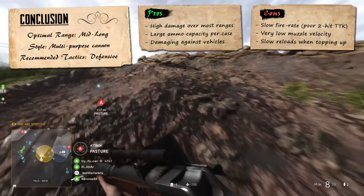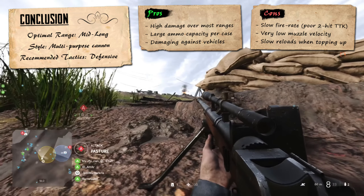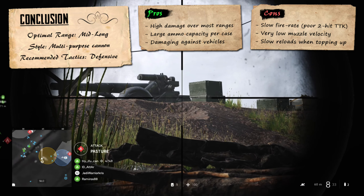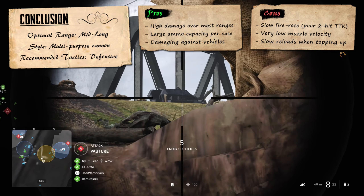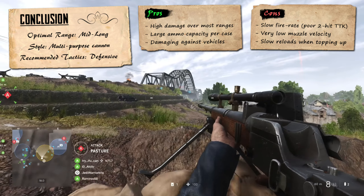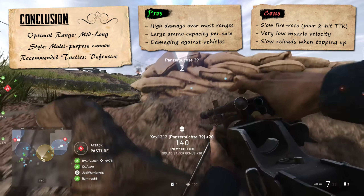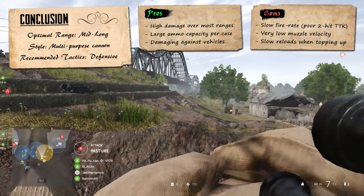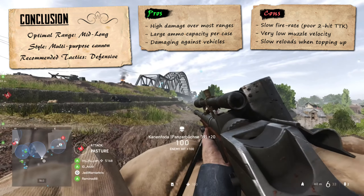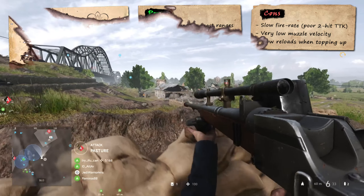Just like its use in close quarters, the Panzerbüchse isn't exactly designed to excel over very long ranges either, having slower kill times than all the bolt-action rifles, while also being trickier to use with its shots dropping more and travelling at a much slower pace. Though because it does retain slightly higher damage figures than the Boys rifle, this just might make it a bit more effective at finishing off already weakened enemies over said long ranges, perhaps giving it a slight edge for defensive play against approaching soldiers and vehicles that have already taken some damage.